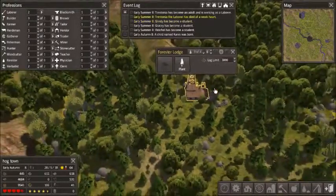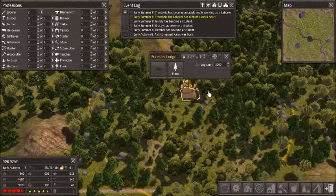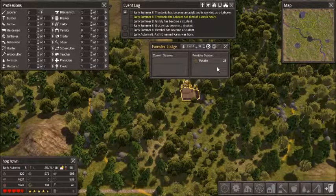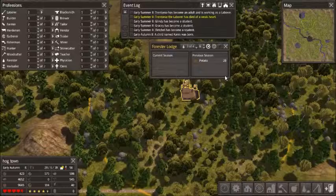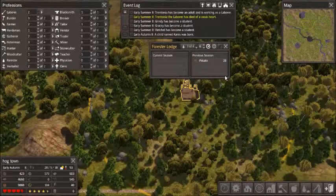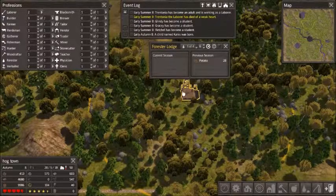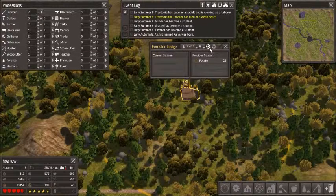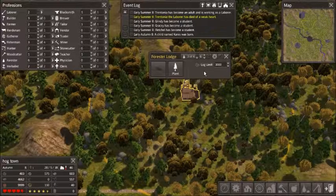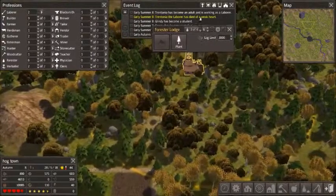This forest is coming along nicely. Interestingly, how did a forester's lodge produce potatoes? It's not even a farmer — maybe they just found them lying around. Anyway, I have to get rid of the forester's lodge soon.